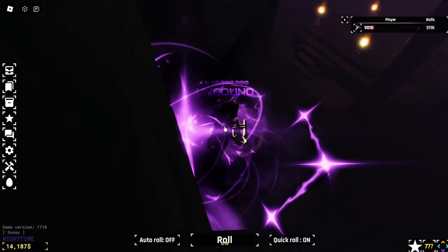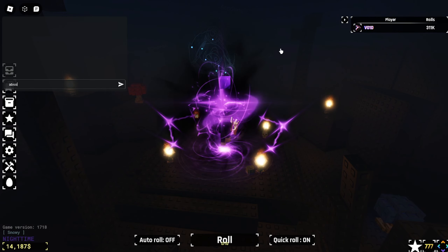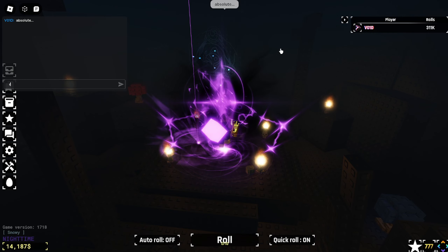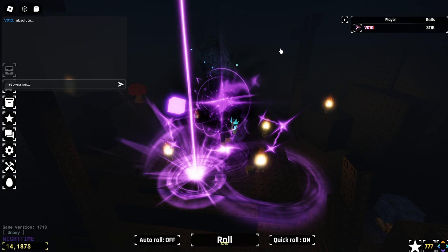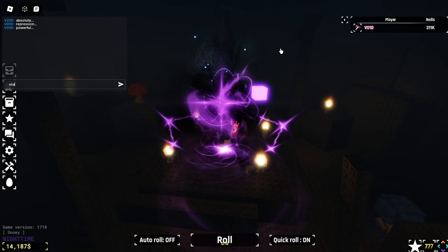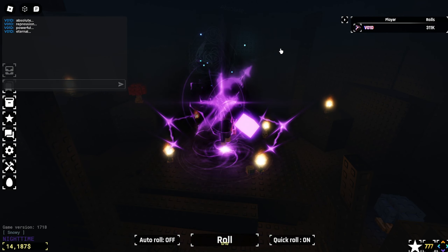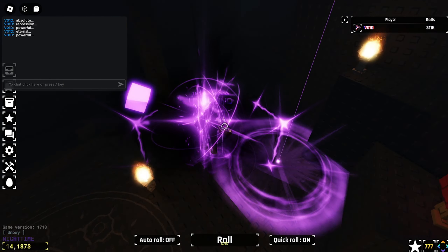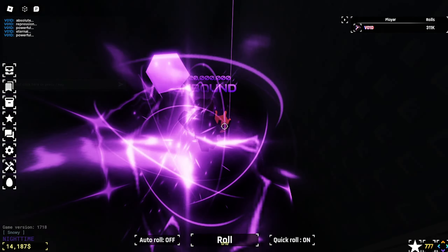Now you want to chant the words from the top, so absolute all the way down and around. No caps: 'absolute..' and same thing all around — 'depression..', 'powerful..', 'eternal..', and 'powerful' again. After you've done that, you're going to head back to the surface.